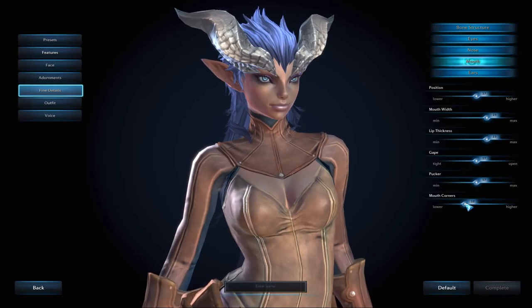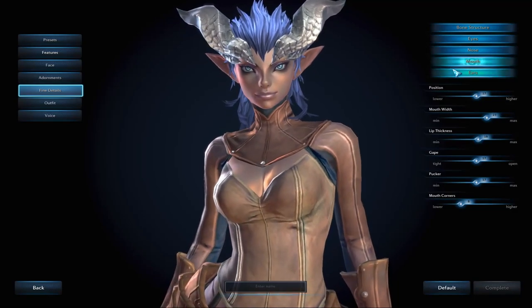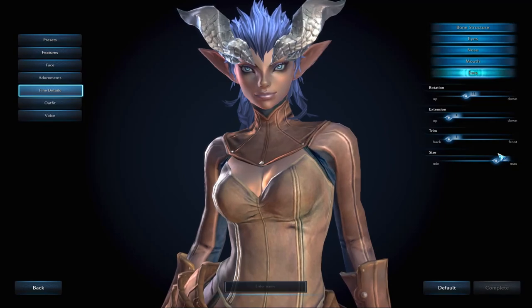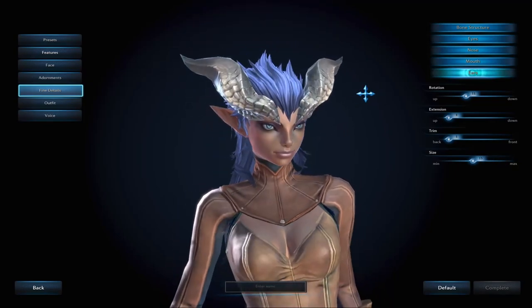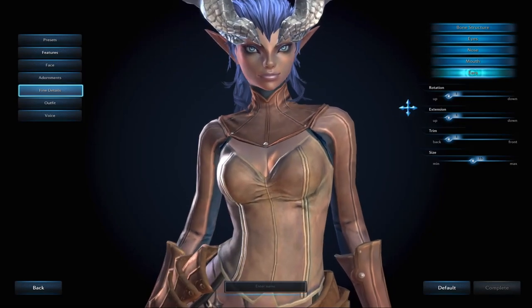Working on her nose — let's give her some nostril width. She's looking good. We'll pull the corners of the mouth down just a little bit, make her lips less thick, and then resize the ears slightly and rotate them back a bit.